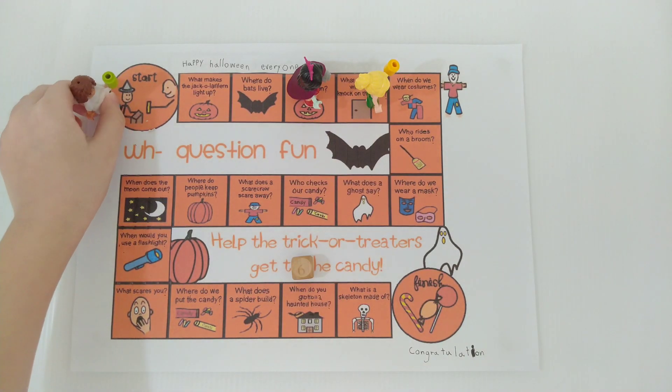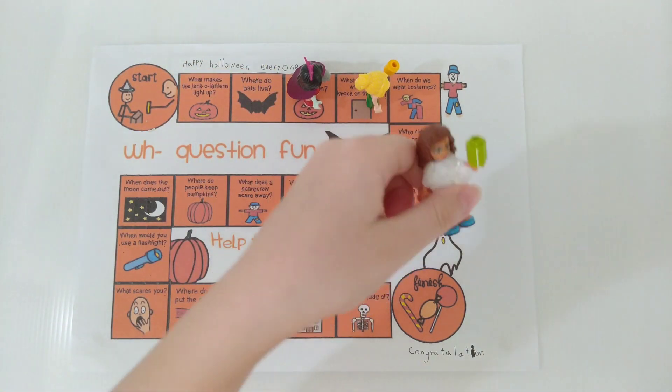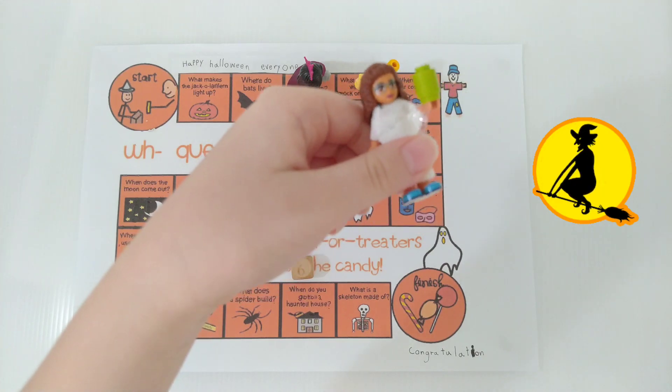Next, Olivia rolls 6. So Olivia, who rides on a broom? A witch. One candy for you.